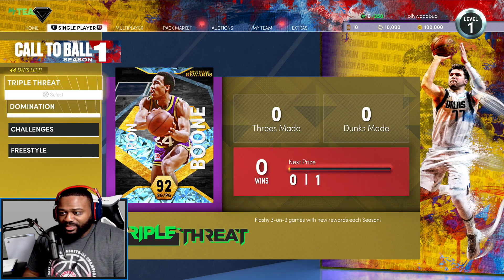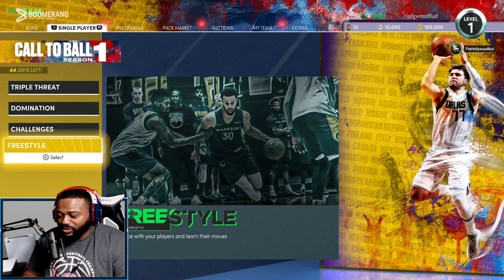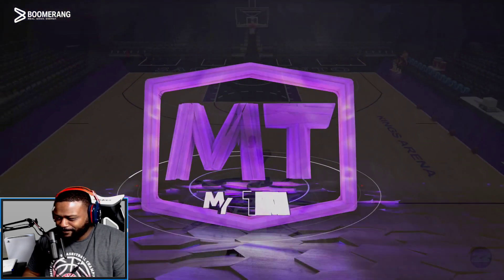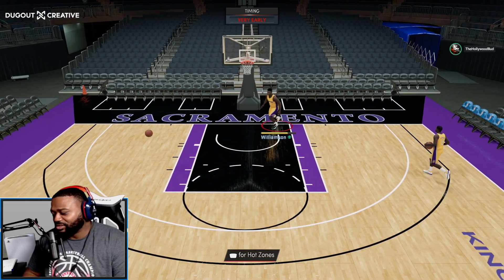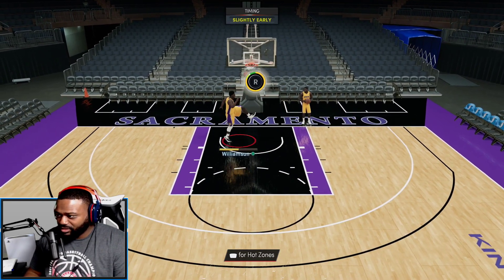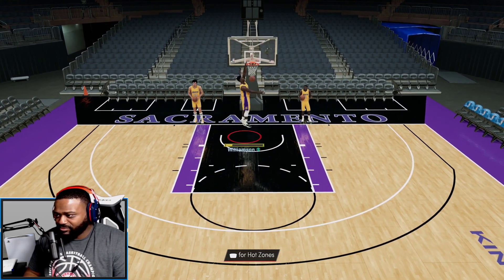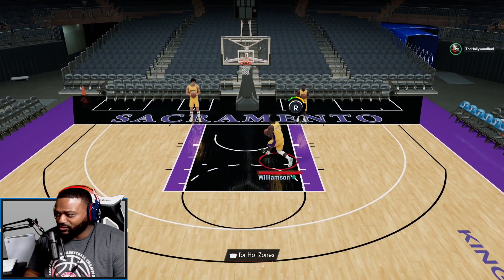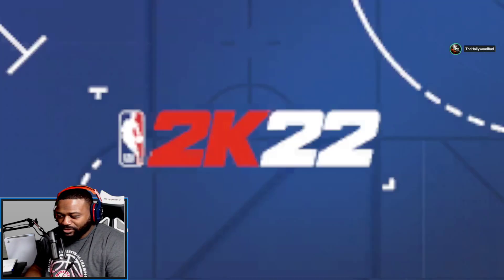There's triple threat, domination, challenges, and a freestyle mode for just trying out cards. Let's check our lineup — we got Zion in a Lakers jersey. Uh-oh, we missed our first dunk. Remember, it only does that if you pull down on the stick. If you push left, right, or up, you get a normal dunk animation. It's all about pulling down to get that aggressive dunk and trying to dunk on somebody.